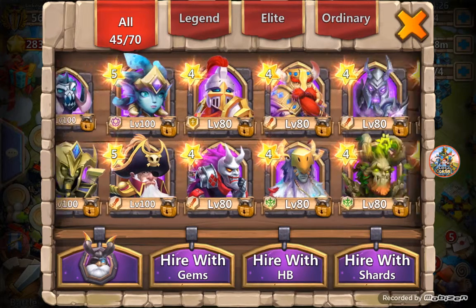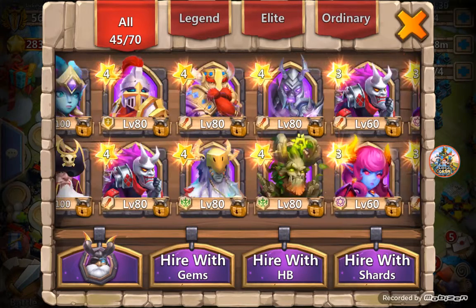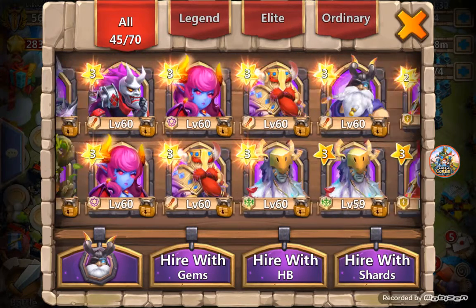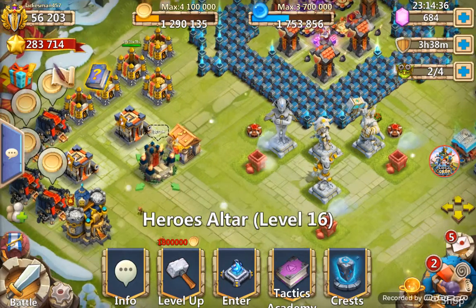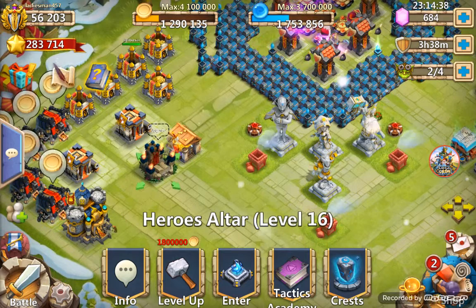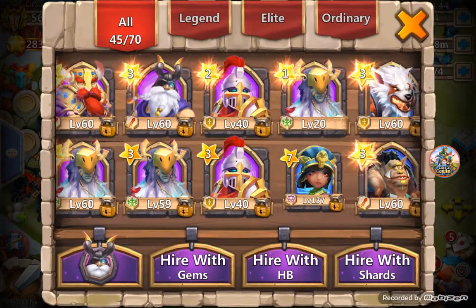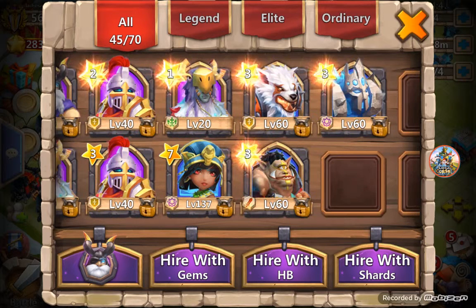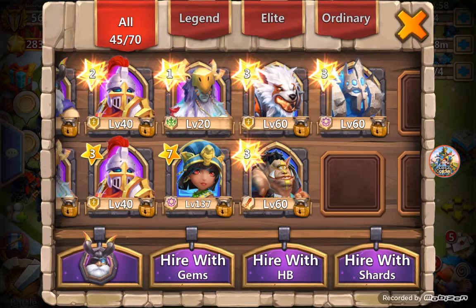I'm saving my honor badges for Druid — when I evolve him it's going to cost 400,000 and I have 283,000 right now, so quite a ways away. Then I have my Serpent Queen — Toxic Mist seven out of ten, two out of eight Stoneskin, inscription level 61. That's pretty much it.